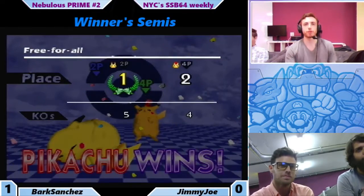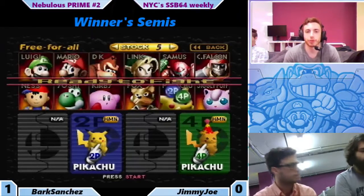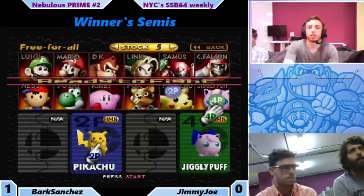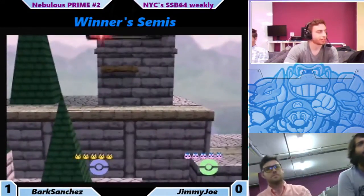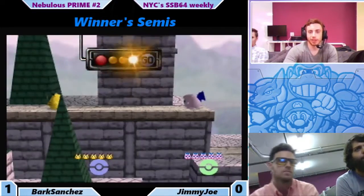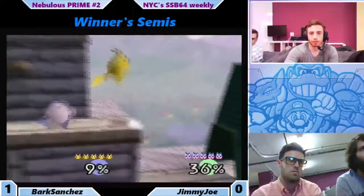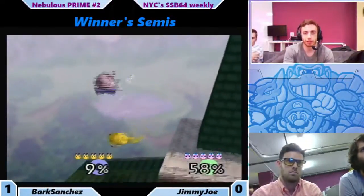We'll see what Jimmy Jaw wants to do — go Jigs or stay Pikachu, maybe go to Hyrule or something. Jimmy Jaw goes Jigglypuff and to Hyrule. Jimmy Jaw obviously a big fan of Hyrule, also a big fan of Jigglypuff. Those two in combination makes Jigglypuff's rest much safer — doesn't have to worry about Pikachu just coming down and quickly ending it with a combo.